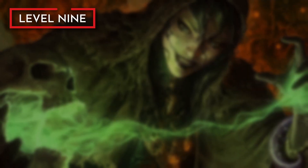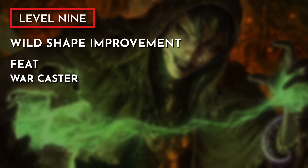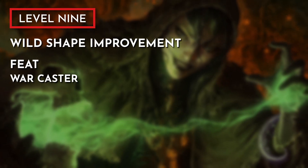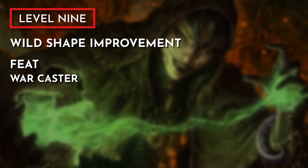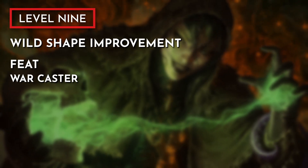Hitting level 9, we gain an improvement to our Wild Shape and the option between an ability score increase or a feat. At this level, I picked War Caster, which will help us maintain concentration on our spells since we will be in melee combat, and importantly, allows us to use our reaction to cast a spell as an opportunity attack.